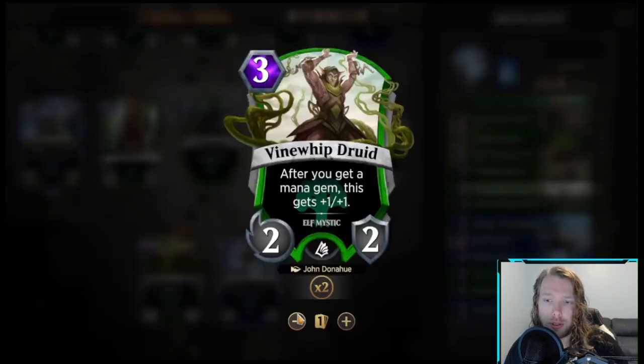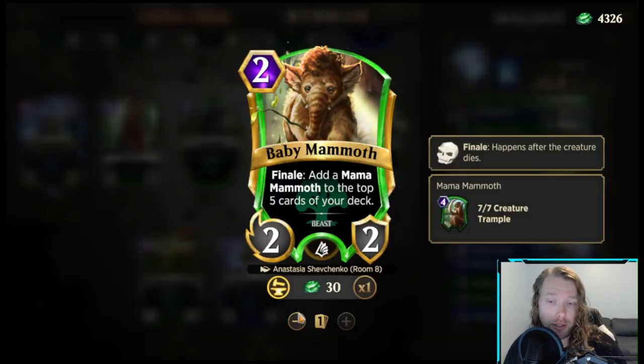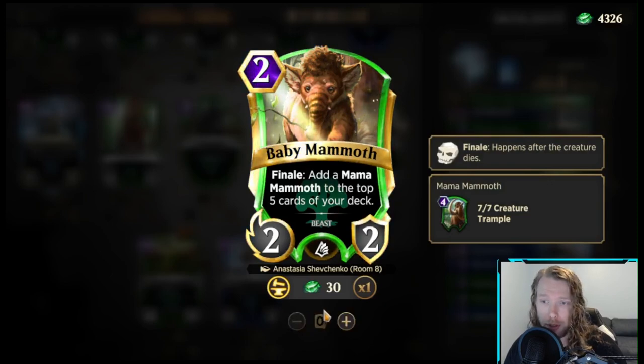Vine Whip Druid is just a really bad card. After you get a mana gem it gets +1/+1 — no one cares. It doesn't have enough impact early on. The Baby Mammoth, while not a bad card, is just not something we particularly need.